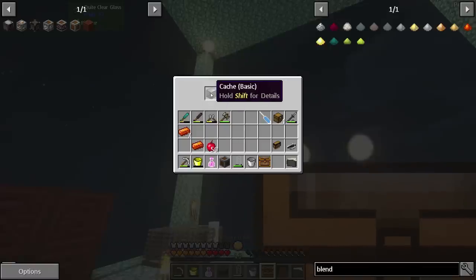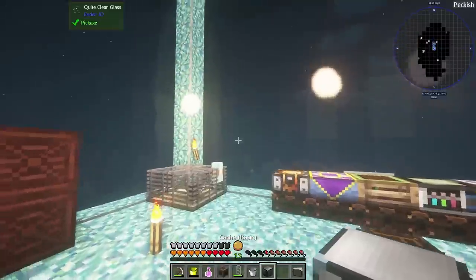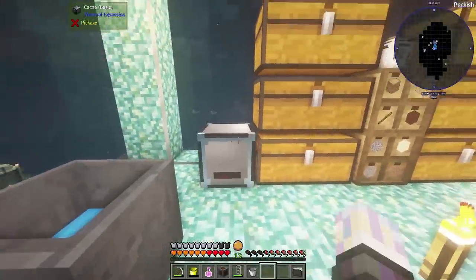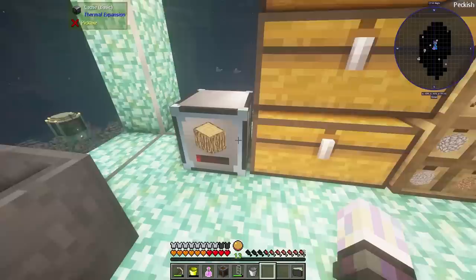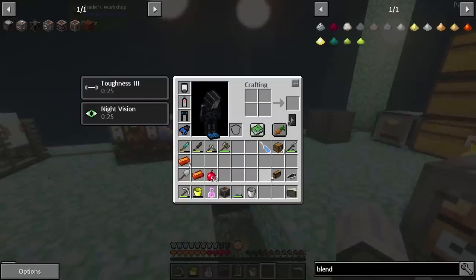I also got a treasure chest reward. We get a cache and an extractor. The extractor is basically a three-by-three digger. The cache holds 20,000 items of a single item type — so you could store 20,000 wood, for example. It has a nice bar display too. Definitely probably use that for something; we're going to end up with a ton of wood either way.